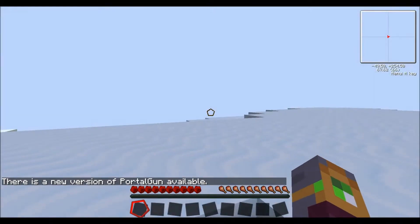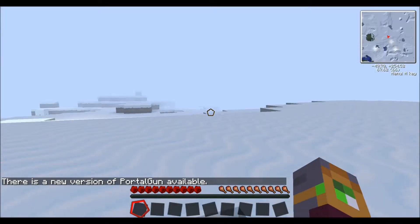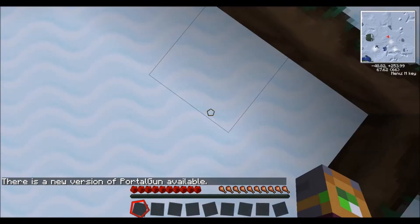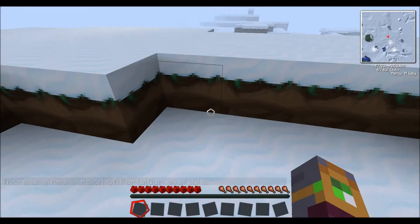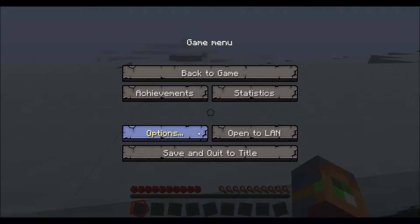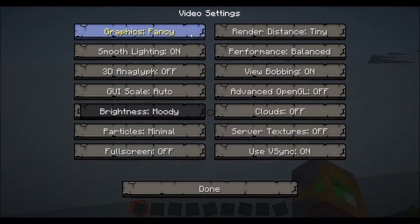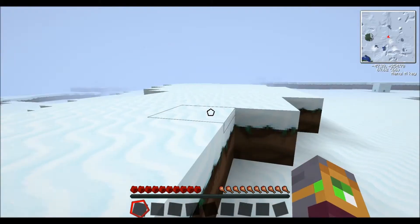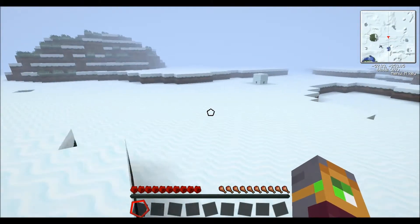There's a new version of Portal Gun available - always good to know. Also, this has happened. I need to change my graphics settings. I haven't actually played this. Fancy graphics settings, performance, max FPS, view bobbing off. Brightness - bright. Is that better? Yeah, that's a little bit better.